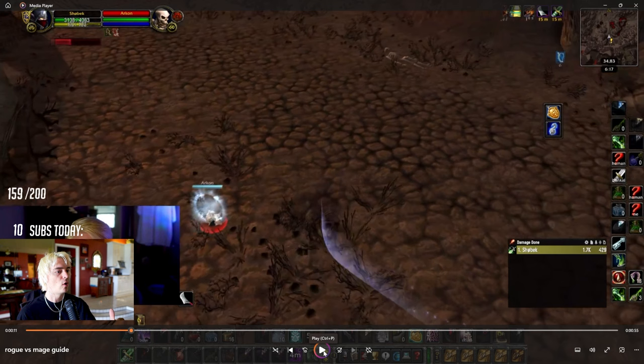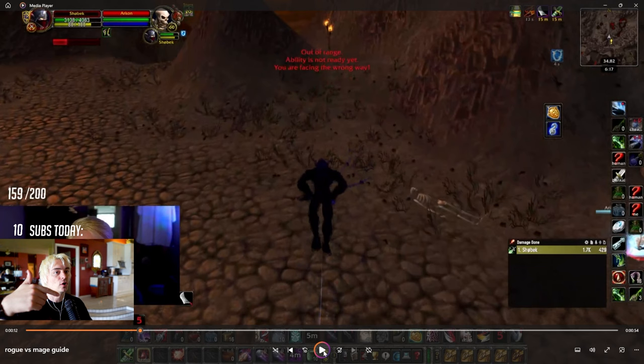I use sprint and I'm positioning myself to cheap shot the mage while already running to where he's going to blink. This is a really important thing to understand — the mage is going to blink the cheap shot. It's a stun, they want to protect their shield, so when you give them the element of surprise and do sprint cheap shot, you try not to auto attack. I kind of misjudged the position slightly, but you get the gist — I cheap shot and I'm already there where he was going to blink.